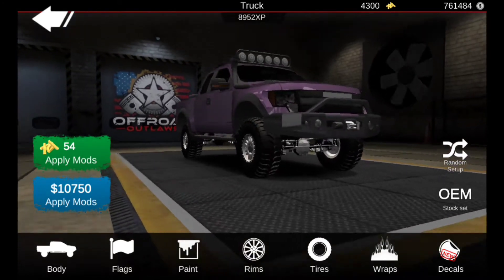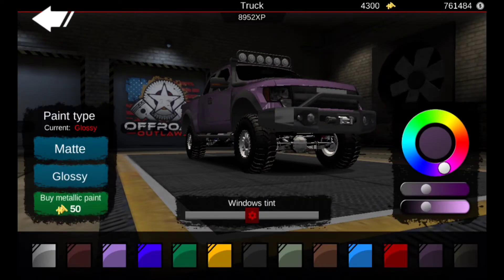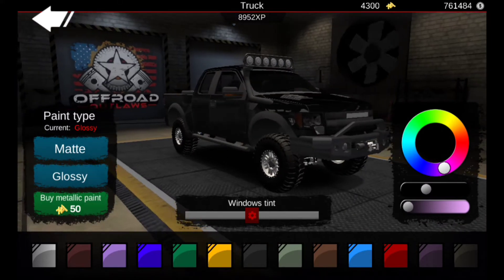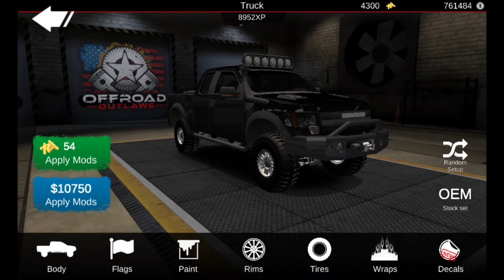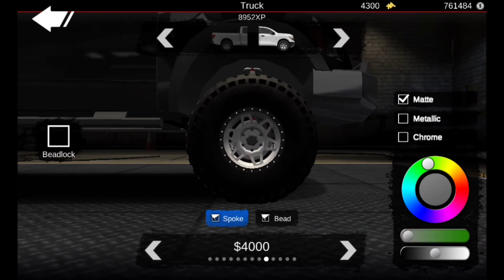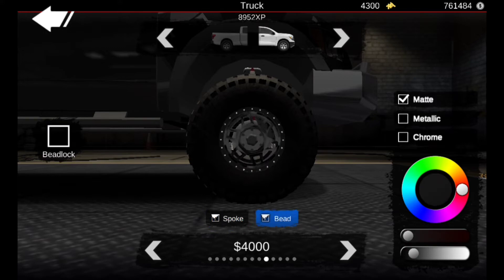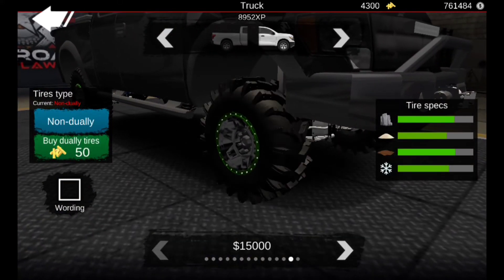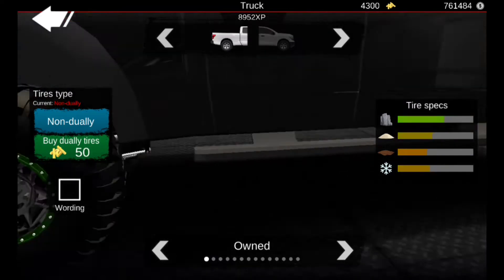We're going to make the lights white and do the repair pack. We're about 11 grand into this already. So we go to glossy and we go black - the paint's going to be black glossy. For rims we want to use these types of spokes, make them metallic black, and then make the bead dark green.